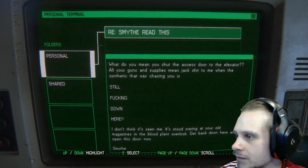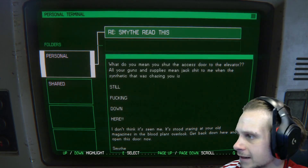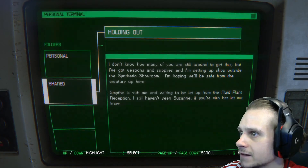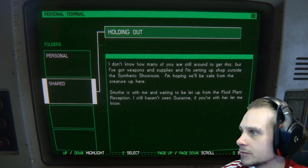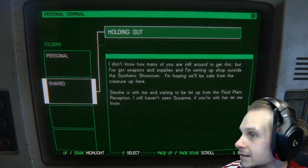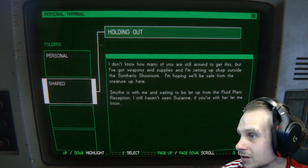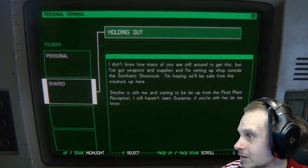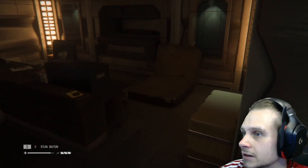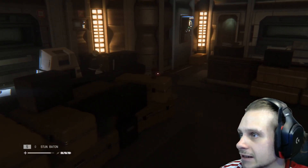I don't think it's me — it's stood staring at your old magazines in the blood plant overlook. Get back down here and open the door now. I don't know how many of you are still around to get this, but I've got weapons and supplies. I'm setting up shop outside the synthetic showroom — I'm hoping we'll be safe from the creature up here. I still haven't seen Susanna. That didn't help me at all. I need something to get out of here.